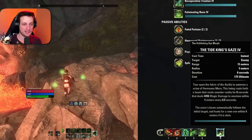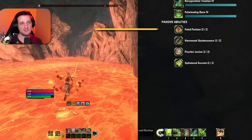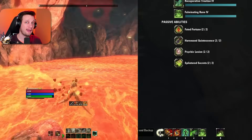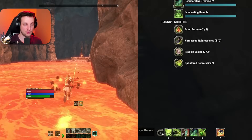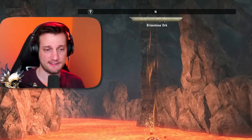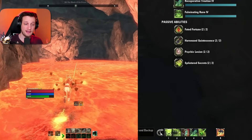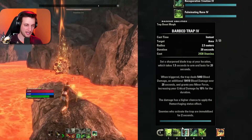Now for the rotation. It's straightforward but a little foreign if you've never played an Arcanist. First, pre-buff — use any skill that won't cause aggro. We buff with Recuperative Treatise and Crux Weaver Armor. Then place your DoTs: Stampede in, throw Carve, throw Fulminating Rune, then go to the front bar and throw your Barbed Trap. Now all your DoTs are ticking and all your buffs are up — time to unload.